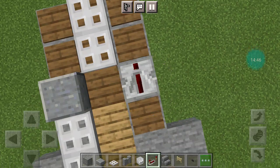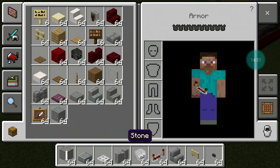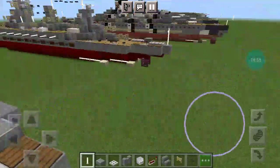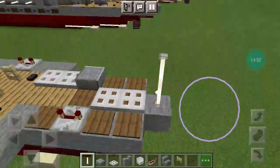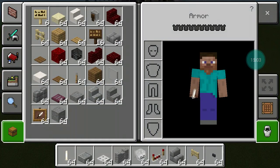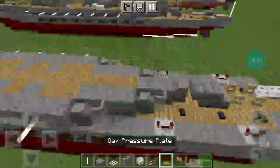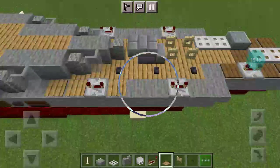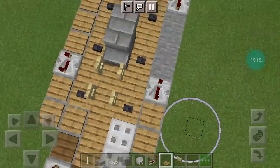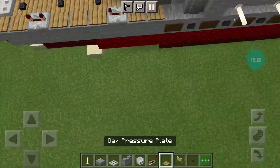Place buttons on either side of the second fence gate. Then go to these two stone blocks — place a polished andesite slab and then two iron trapdoors. A redstone repeater on this side, and then two end rods in the back. Then cover the rest of the step-down with oak pressure plates.